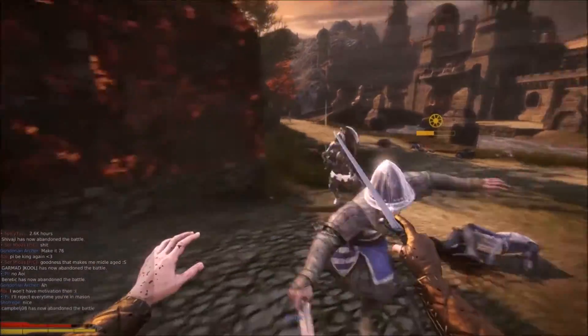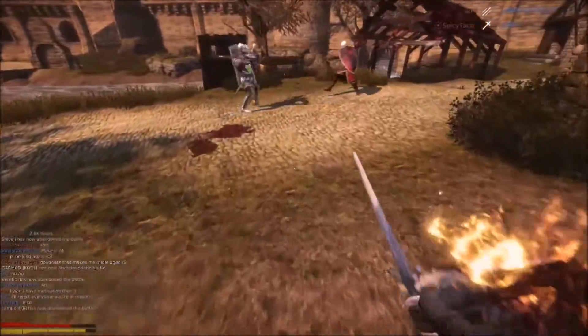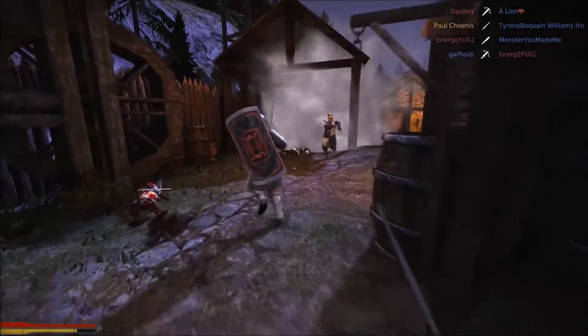The first class is the Archer, able to shoot with ranged weaponry from afar, with a short sword or dagger on his side to be used as a last resort. The second class is the Man-at-Arms, a quick and nimble fighter able to dodge and weave around an opponent's attack, though unable to take multiple lethal blows.